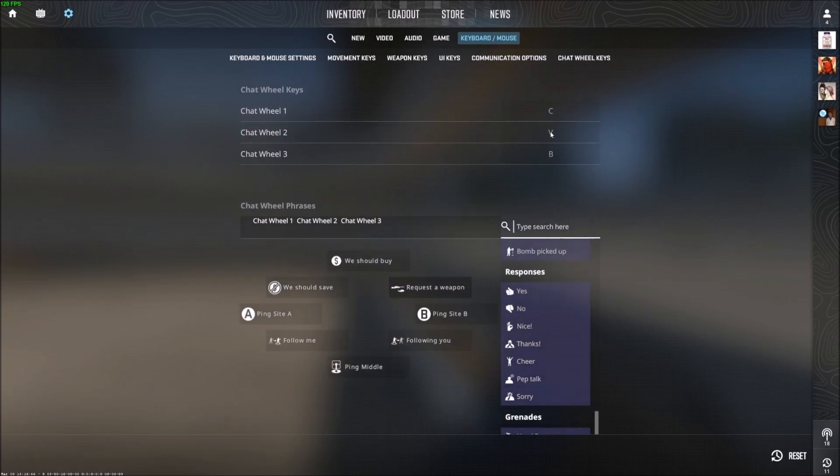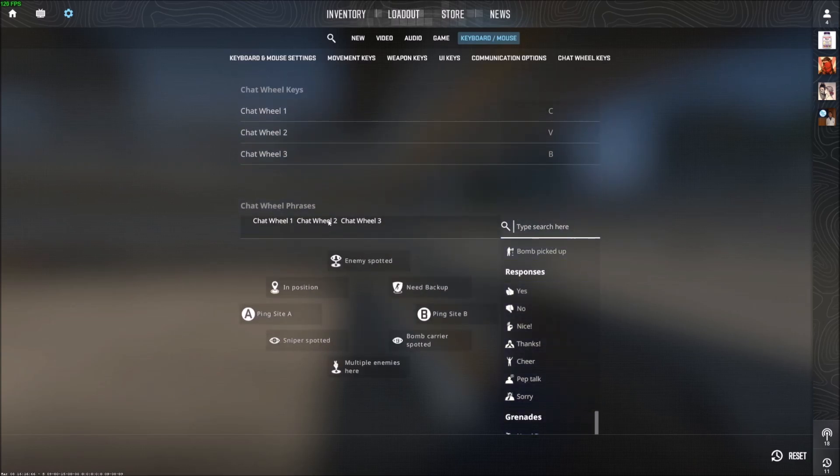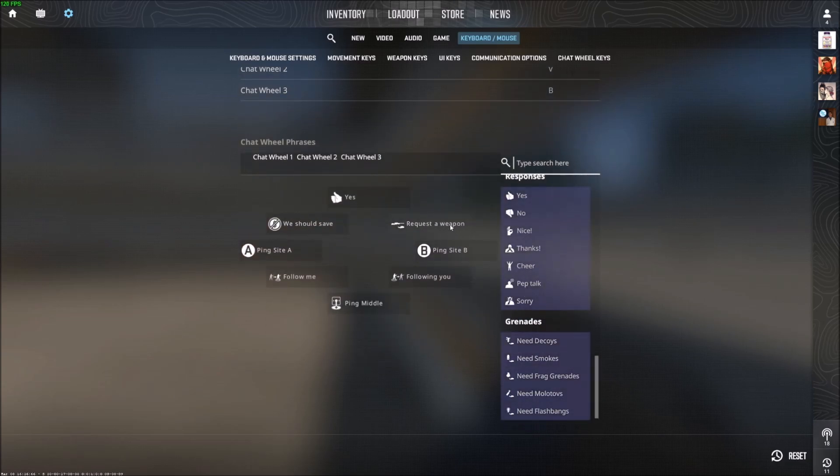I have mine — chat wheel one binded to C, V, B — because they're all kind of in order on the keyboard. And now you can actually customize which phrases you want. If you click on chat wheel one you can put different things in it, so you can put 'yes' or 'cheer' — you just have to click on the one you want.